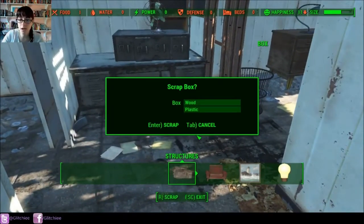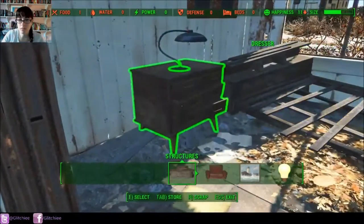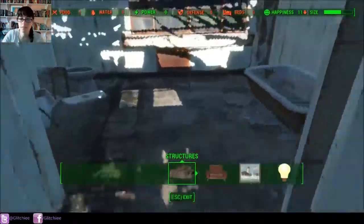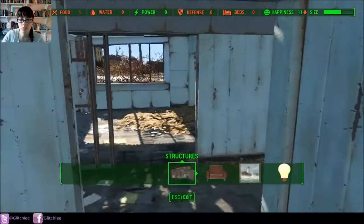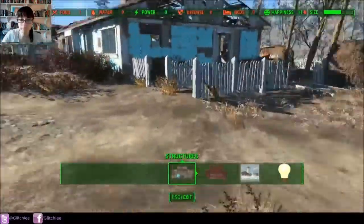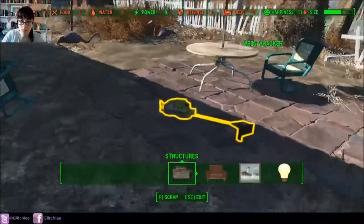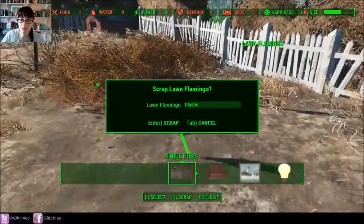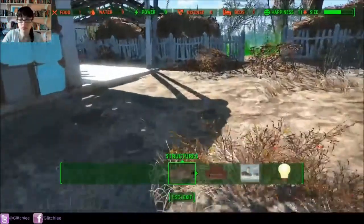When you're out in the wastes, things you probably want to look for and pick up are anything with adhesive, circuitry, concrete. That's the kind of thing that you've gotten a lot of individually — things you're not really gonna find in these rundown houses.